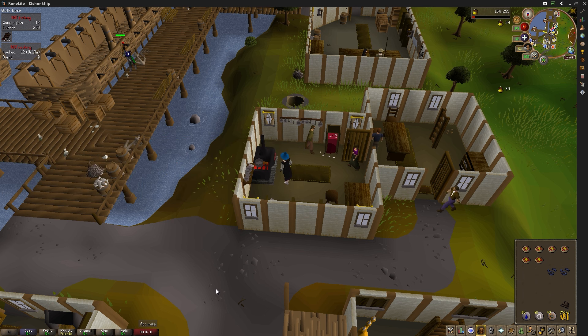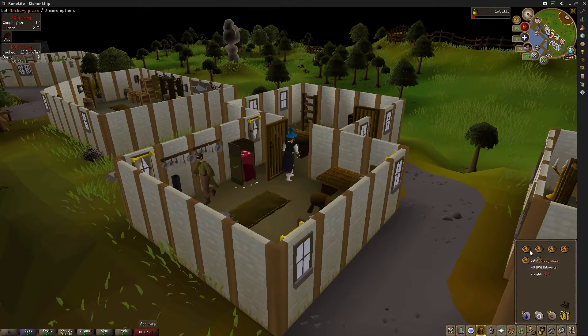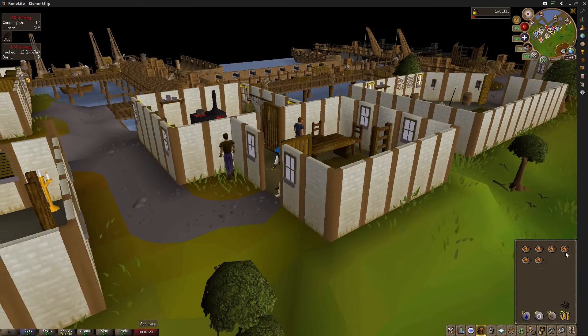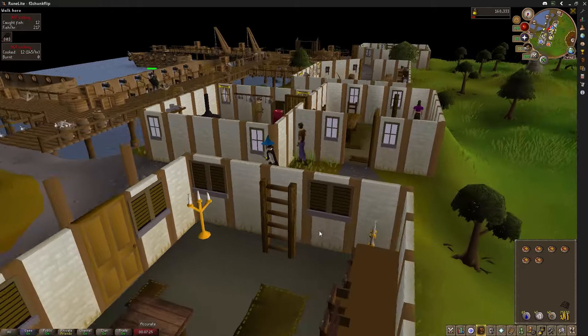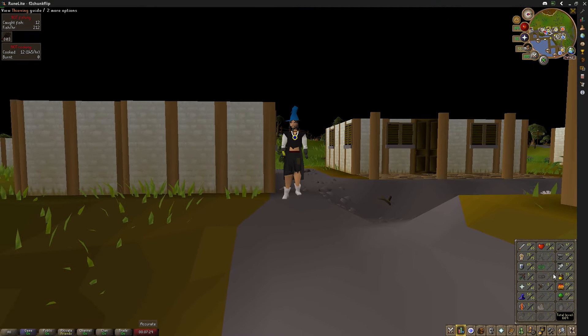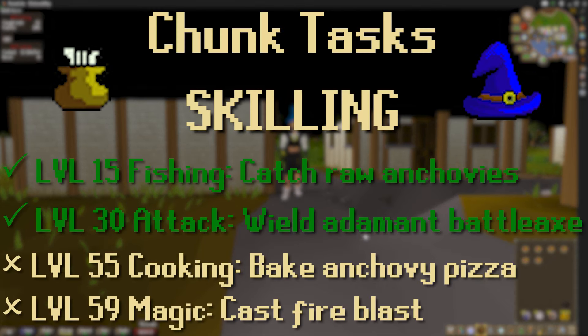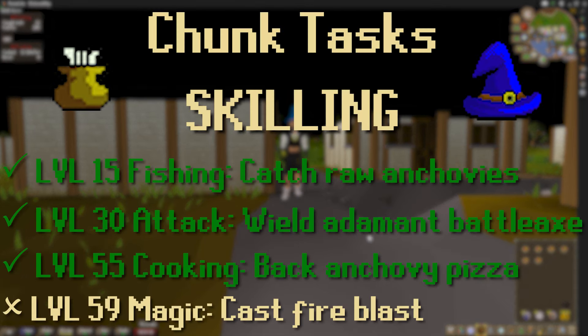That was easier than I thought — turns out you cook the pizzas and the anchovies separately, so you can't really fail it. Six anchovy pizzas baked. That didn't take too long. It's a nice marker to have; this will give us good access to food for future combat grinds.